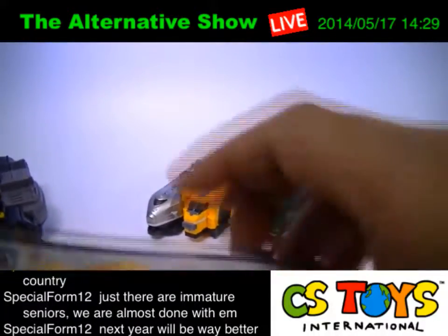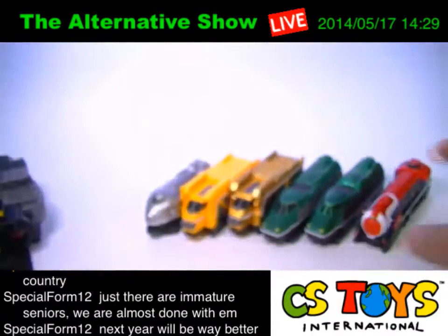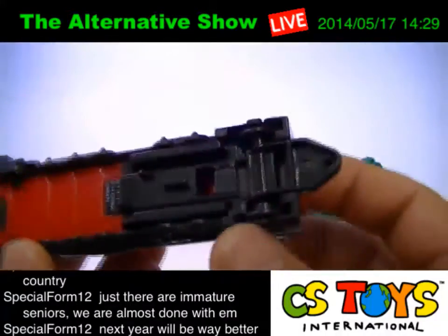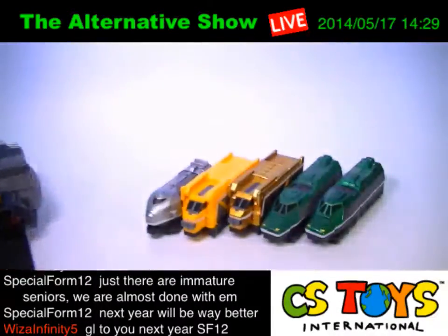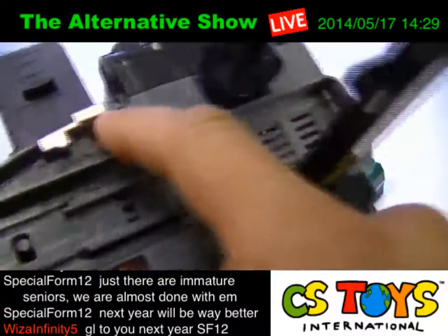Let's start with number one according to the mini pamphlet — the Red Ressha. It's actually the same thing, just a standard capsule toy that was previously introduced. This time we have the Red Ressha again. Let's do the sound check and activate.